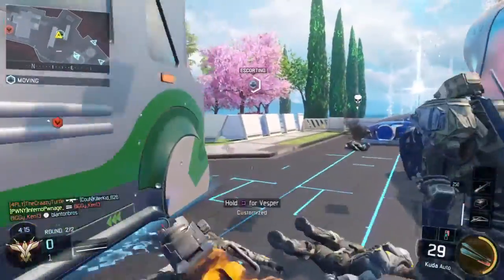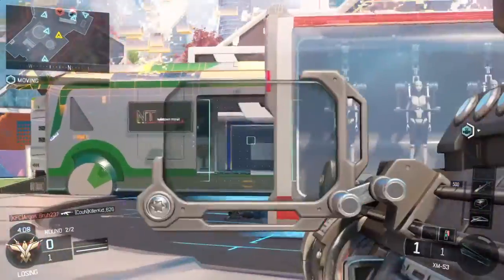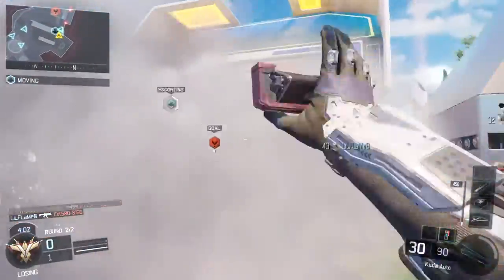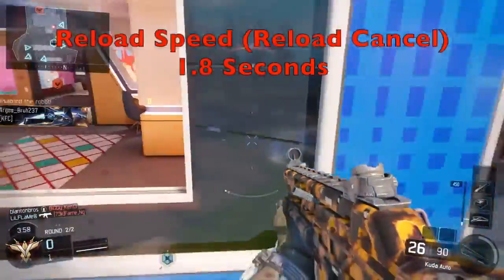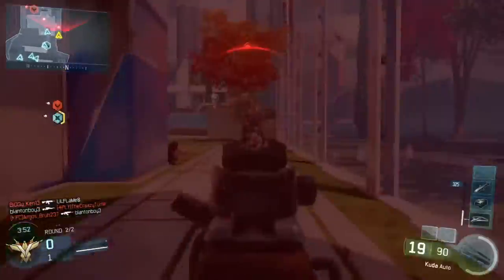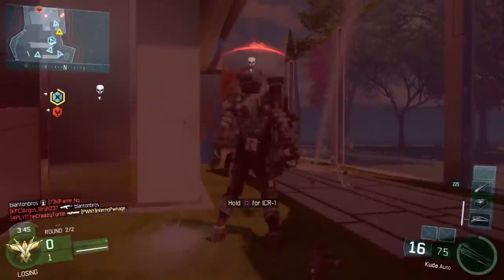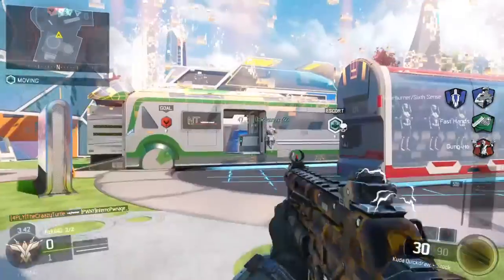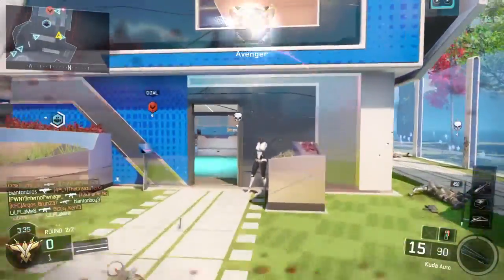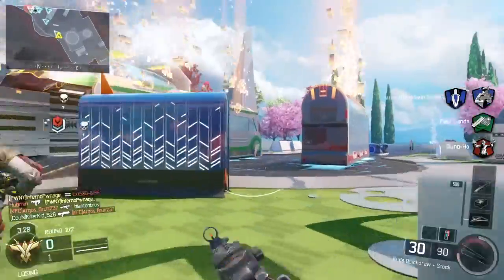Finally, we have the reload speed. The reload speed for the CUDA is 1.8 seconds, which is the fastest out of all the SMGs, and that's really helpful. I would not recommend a fast mag or an extended mag, because the clip size is 30, which really isn't too bad. I tend to find myself running out of ammo in Team Deathmatch, but I use it in every other game mode. The reload speed is very suitable as-is.